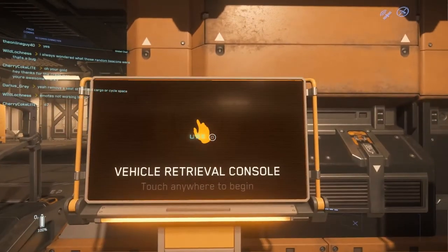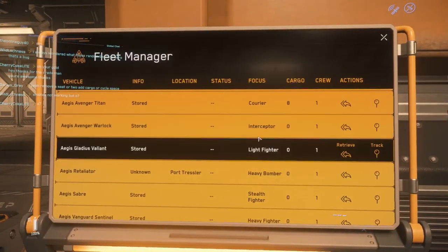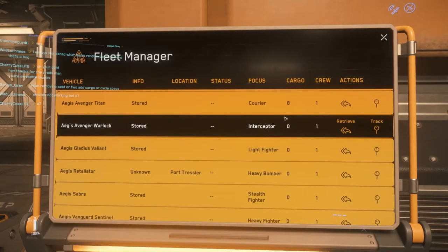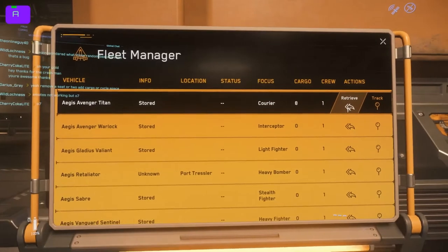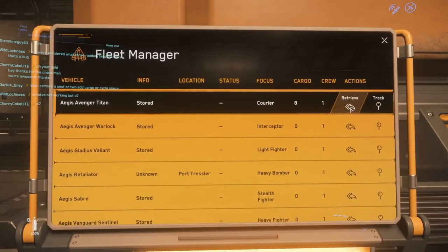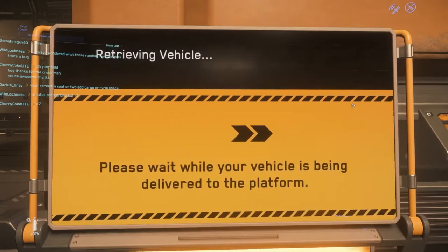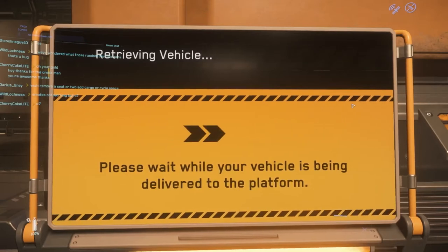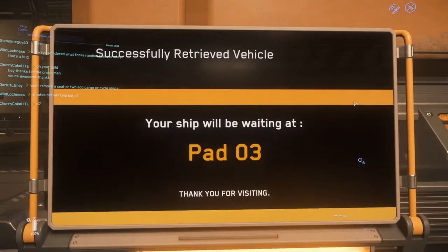Let's go over here to the vehicle retrieval console — hold down F to interact and click 'use.' Here is a bunch of ships I can call up. You're probably not going to have this many unless you pledged significantly. Normally you'll start with one; currently they're loaning out a Freelancer to every player to solve a bug. I've already entered this, so I just hit 'retrieve' and it's going to tell me where my ship is going. My ship is going to be waiting at pad three — make note of that.